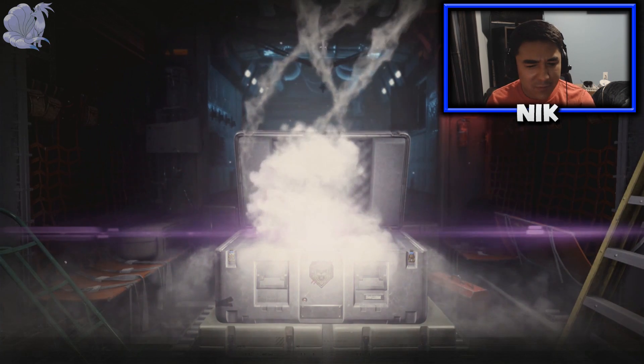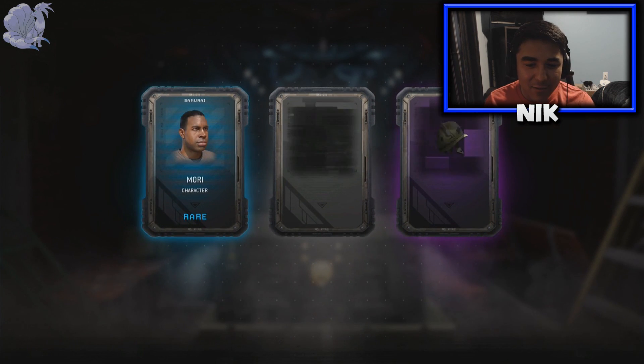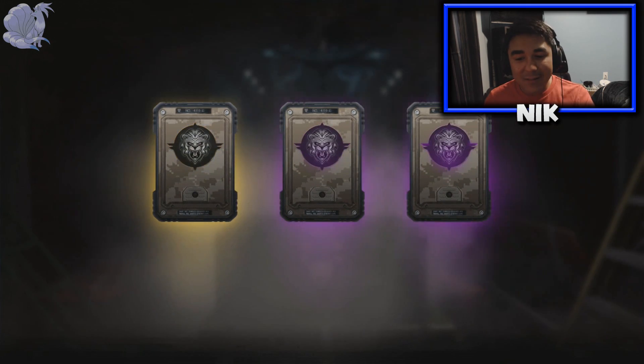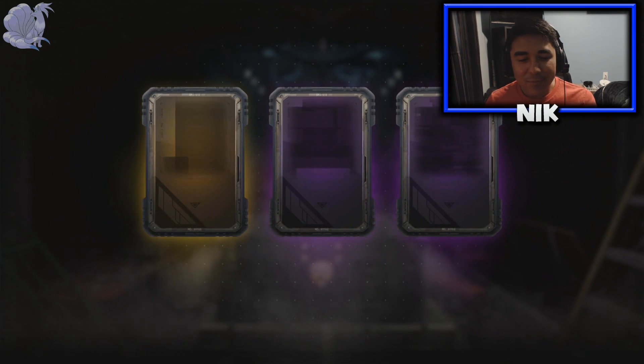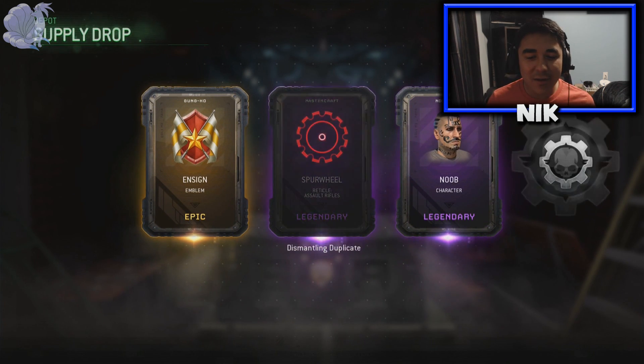Alright, let's go for the 6th one. No Epics for this one! Damn it, okay then this isn't that good of a supply drop. Alright, 5th one — that was the 6th one. Epic, Legendary, and Legendary. Okay, this is good. Please give me something. At least! Another emblem and more salvage. That's pretty good.